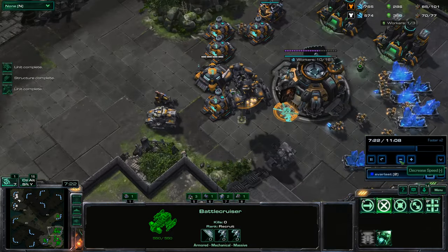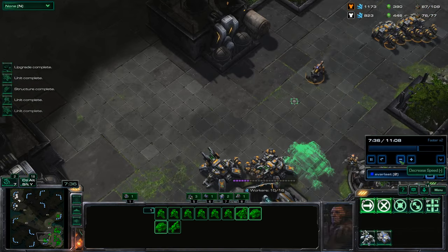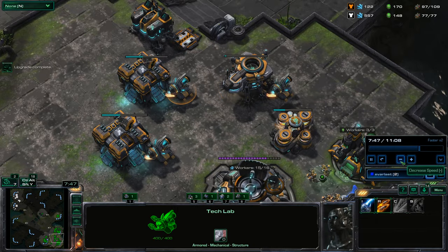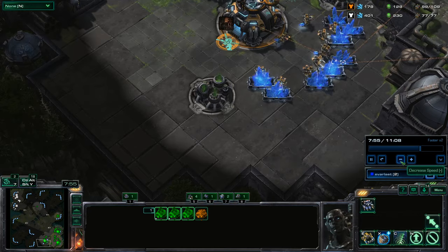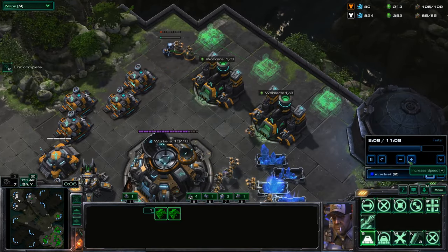Now he gets this battlecruiser, and that is a fast battlecruiser — he really went for that tech quickly. The tanks make him almost impossible to attack from the ground. He has a lot of tanks; those are not cheap units and they hit hard and they hit far. When you have enough of them, it's the quintessential anti-ground zoning tool in siege mode. You do not push mass tanks by ground — it's suicide.